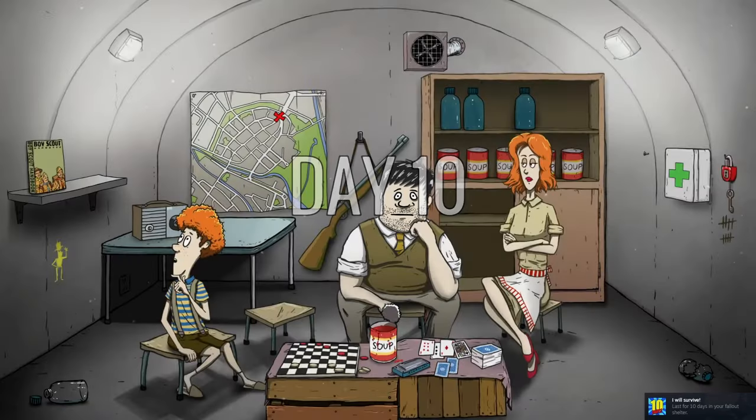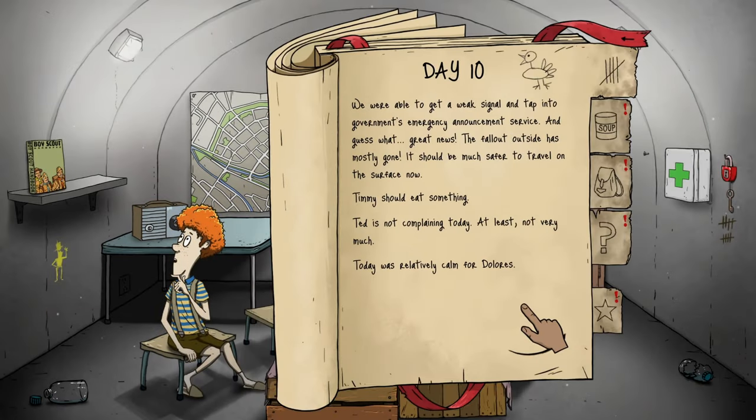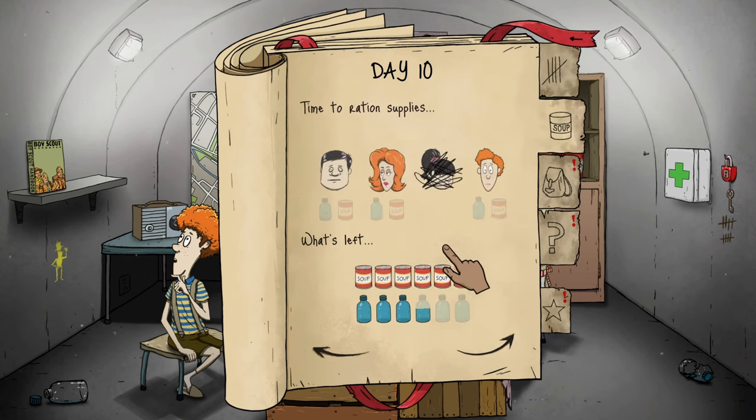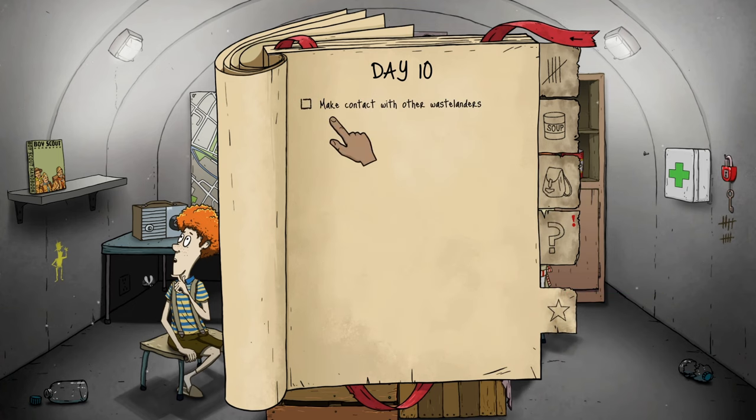We were able to get a weak signal and tap into the government's emergency announcement service — great news! The fallout outside has mostly gone and it should be much safer to travel on the surface now. Timmy should eat something but he's not dangerously ill. What's next — make contact with other wastelanders? Is that like a checklist? Let's have someone go out — Ted should prepare for an expedition.